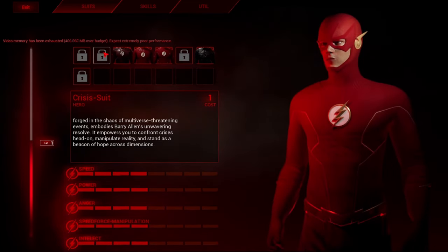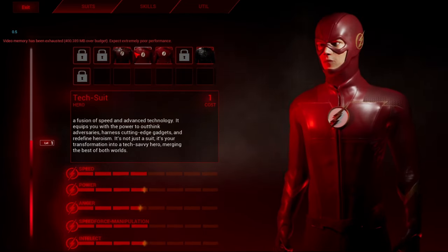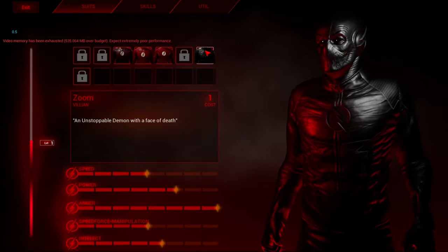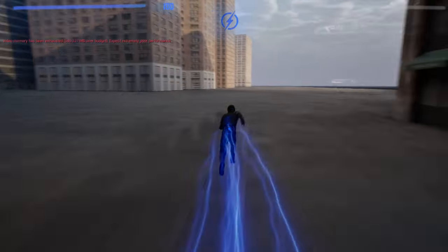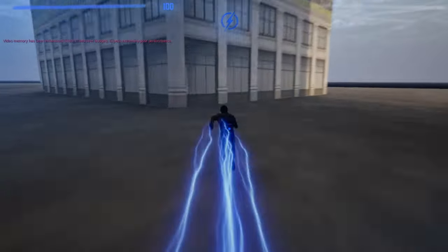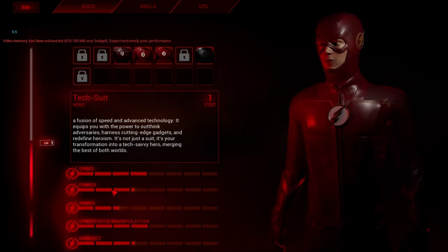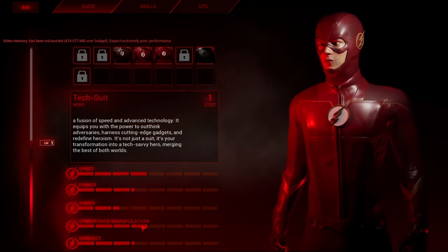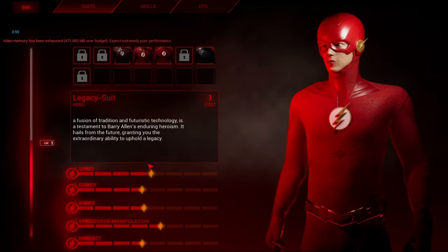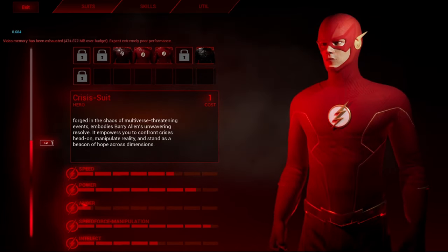Last but not least, there's also an option to change your suit. Some of the suits are locked, so the ones we can use are the Season 4 suit, Season 5 suit, Season 6 suit, and Zoom — who also happens to have his own unique lightning color and animations. So cool!